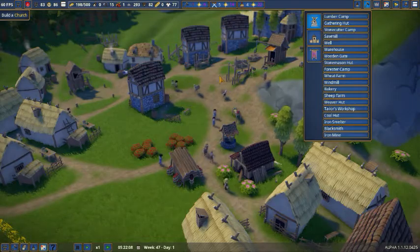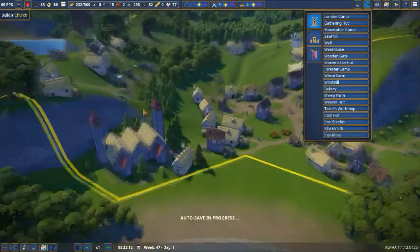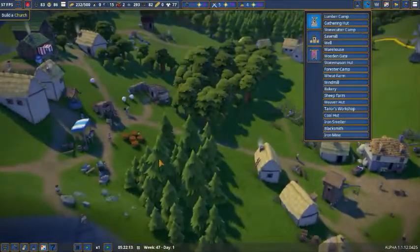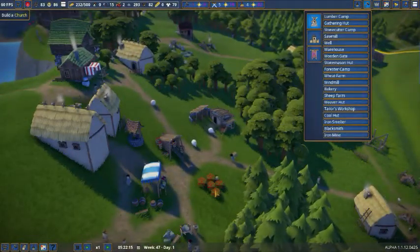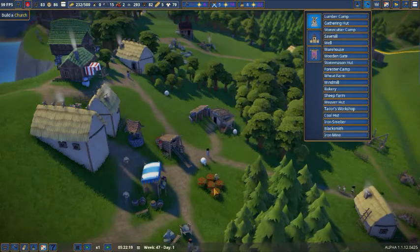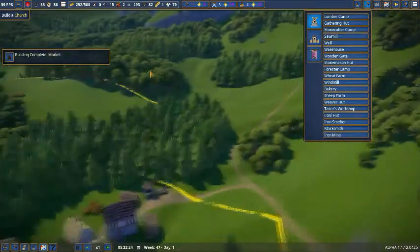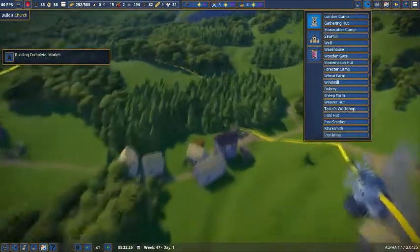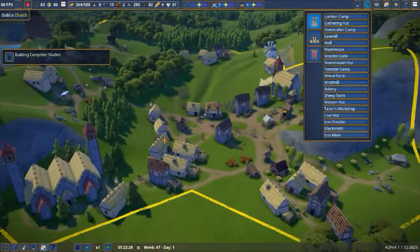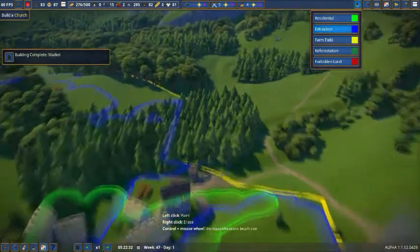You're going to need as many berries as you can possibly get. Anytime you see a berry bush, you take that land and you make a little berry person there. I'm even going to start thinking I might start making multiple berry huts for each one — right now I'm only doing one, but I think I'm going to start doing two because you never not have enough berries. I've got three berry huts right now, and I think there's one right here too, all in different locations, and they still seem to continuously need more berries.